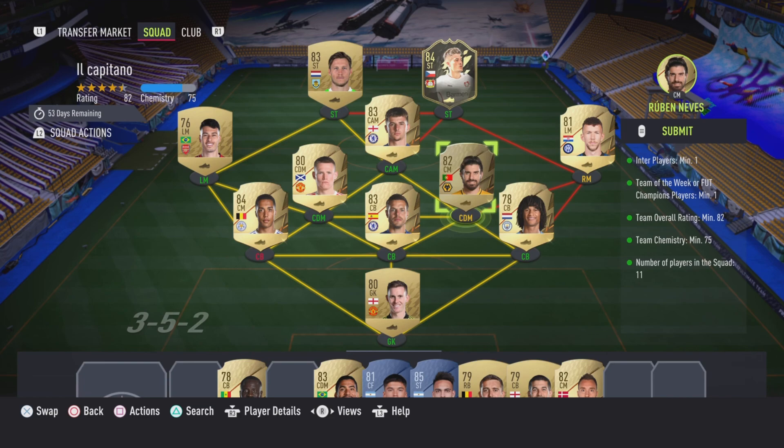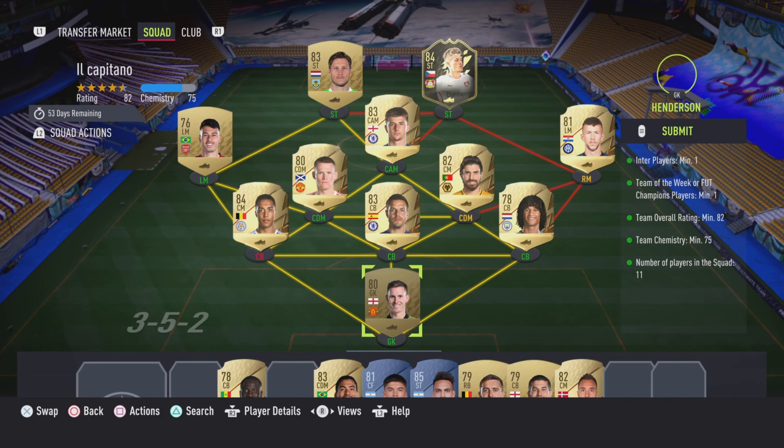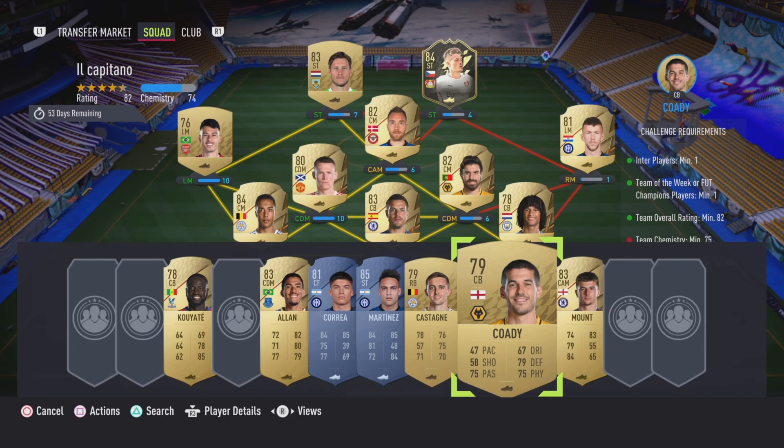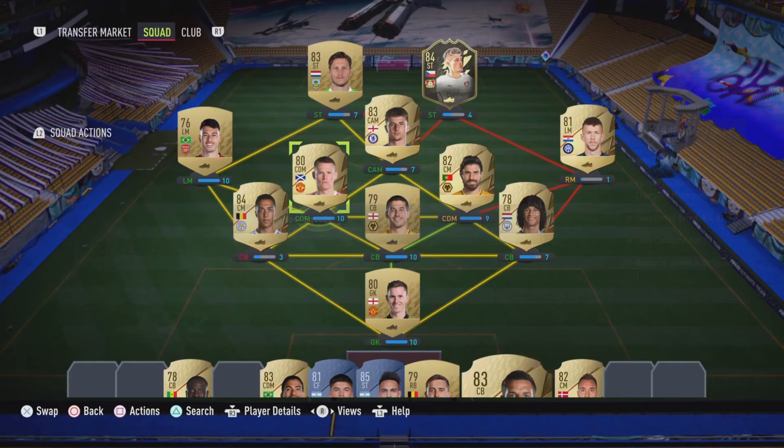And then the next one's the inter-team 82-rated squad. This is what we're using. Schick isn't tradable. Tielemans — I think I've got to get them back from the transfer list anyway. I think everyone's tradable other than Perisic, to be honest. Perisic was just 800 coins anyway, so I don't think you can get it any lower. That'll be a premium Electrum players pack.